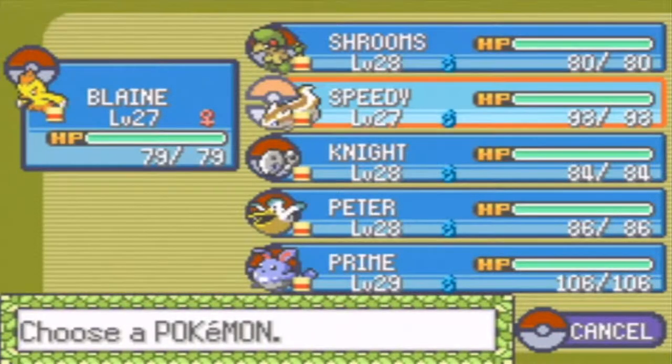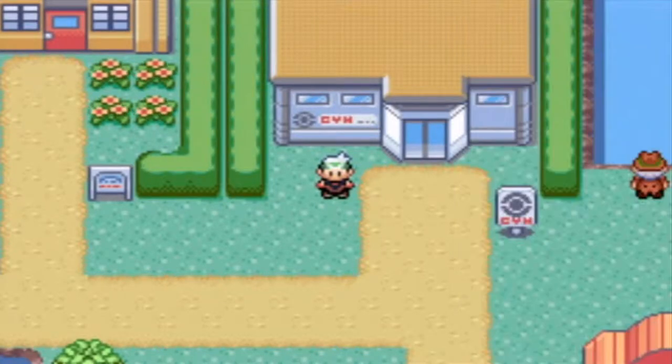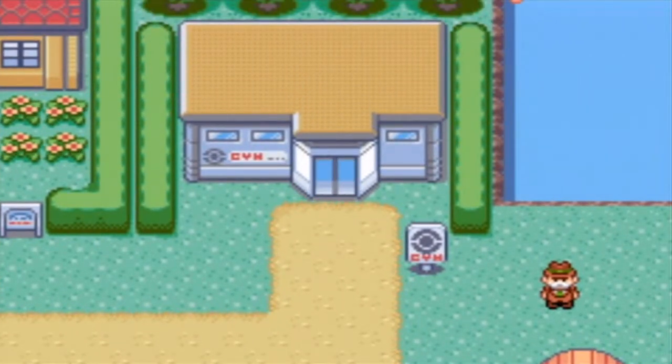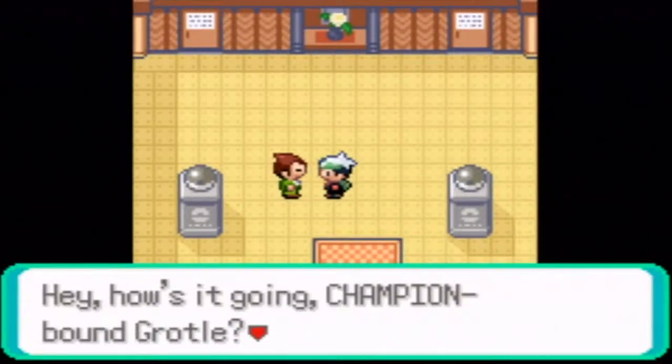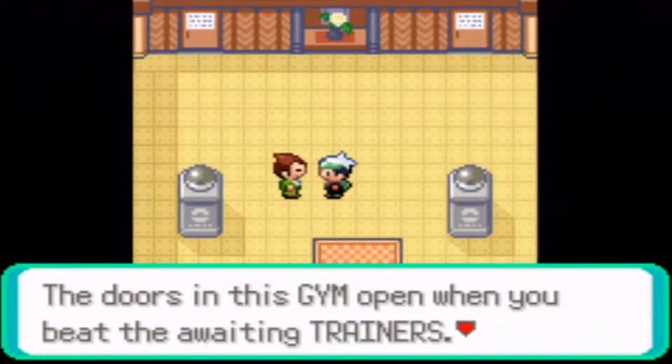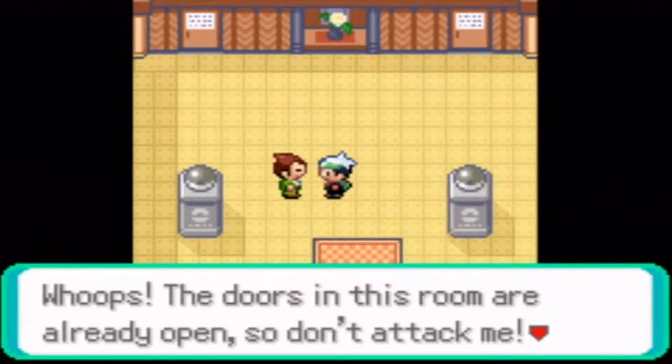We're back in Petalburg to take on the gym, now that we have four badges. So let's go inside. Blaine is up front. The doors to this gym open when you beat the waiting trainers. The doors in this room are already open, so don't attack me.